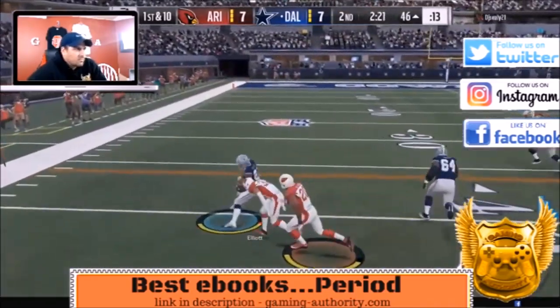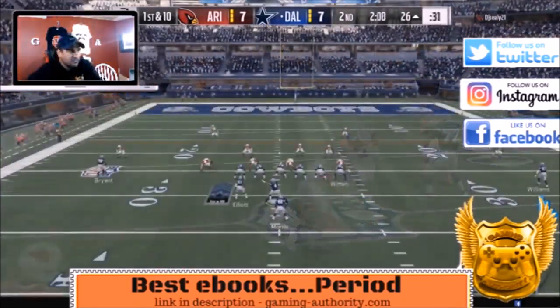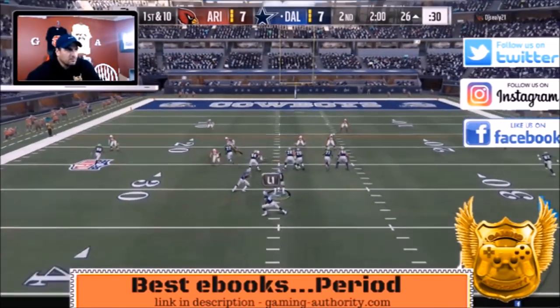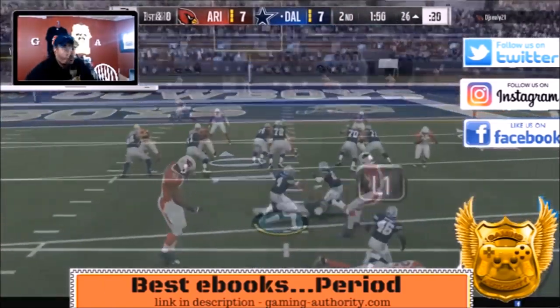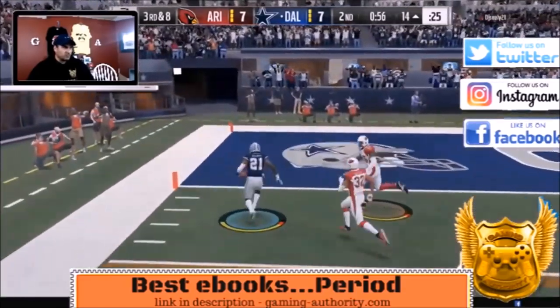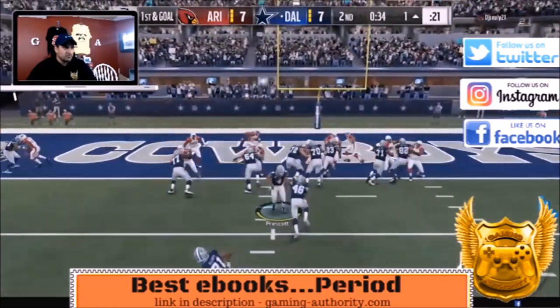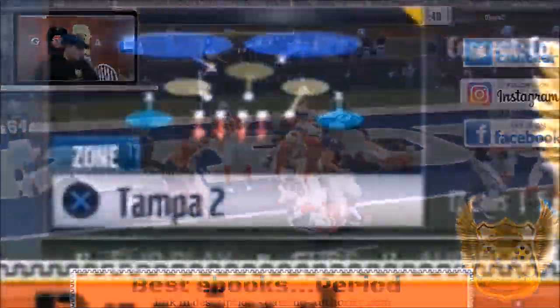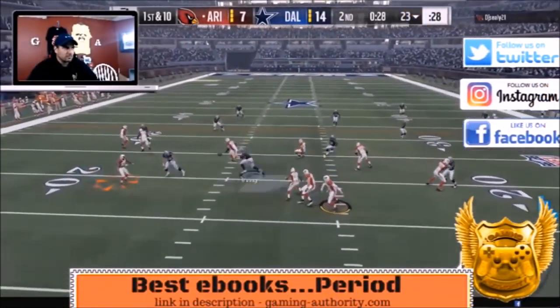Strong power — look at that pistol punch tight end, nice gains. Nobody has really stopped my running game yet with the triple option and the strong power. This is back to the triple option again, and for some reason I went to dive and slowed up so he was able to tackle me, but I get in there with Alfred Morris anyway.